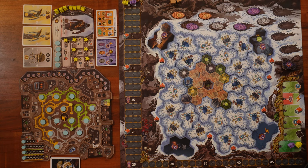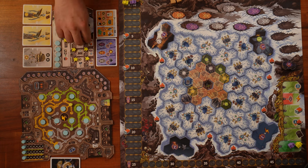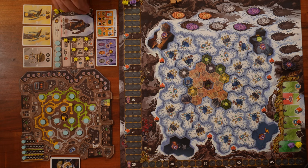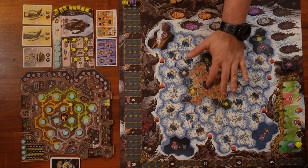Just to clarify: the moment you have either a building or a population meeple on the board, you stop counting range from the chasm. Once you have a figure on the board, the chasm is not relevant for range calculations at all.